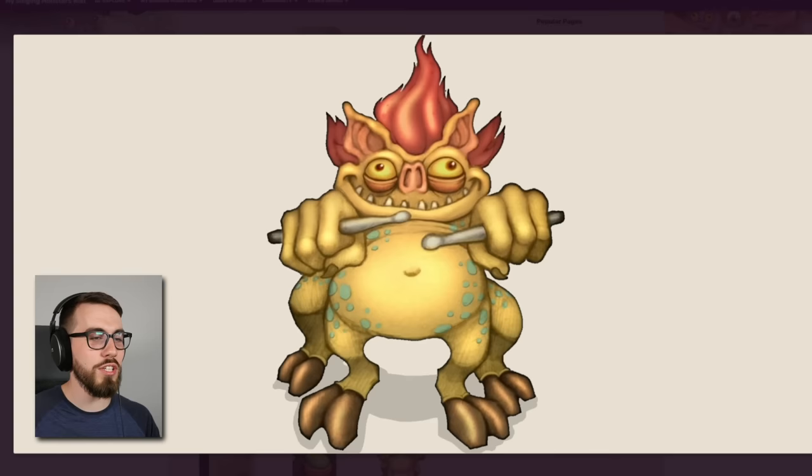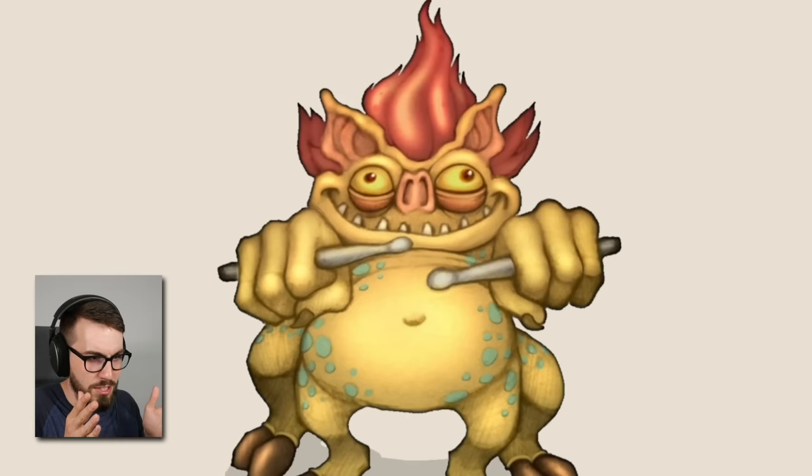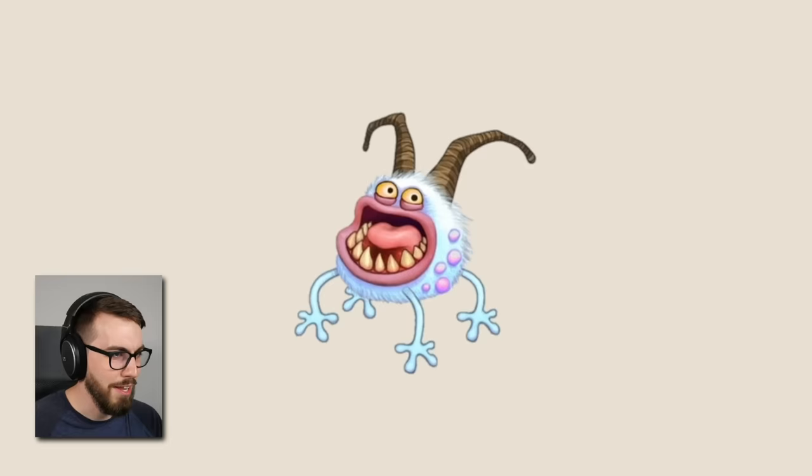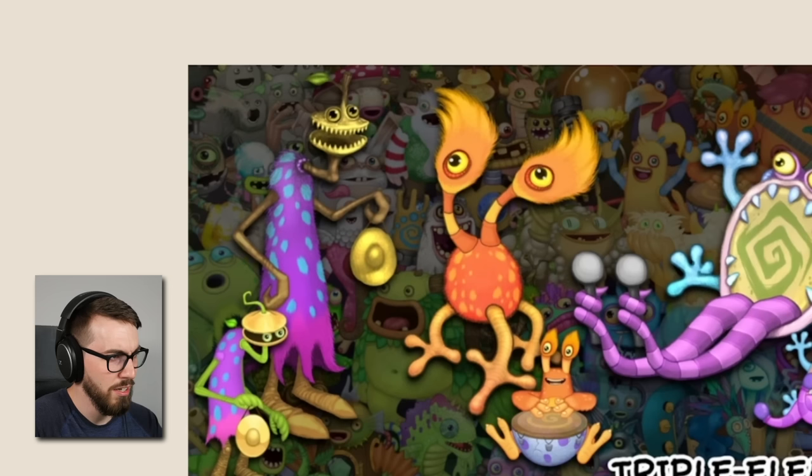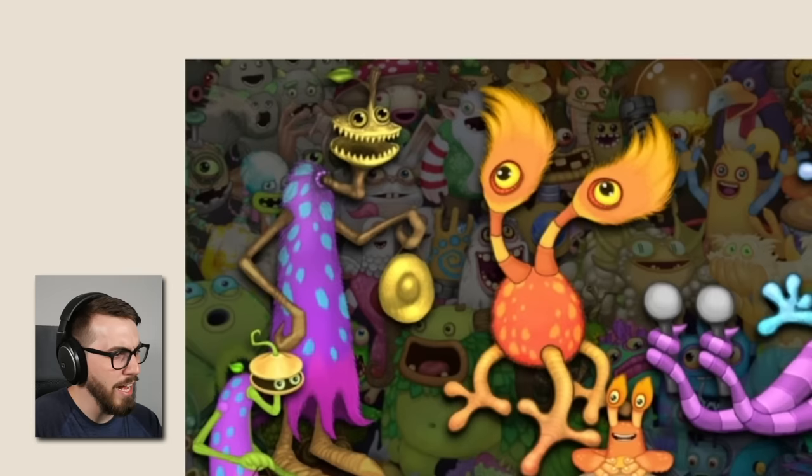I don't even know what to say about this one — apparently it's an early Ma design, and it does look like either Epic Ma or Rare Ma, one of them. Oh dear god, look at that Clamble — I guess they decided they didn't want people to think the Clamble was gonna hide under their bed at 3 a.m. and murder them.